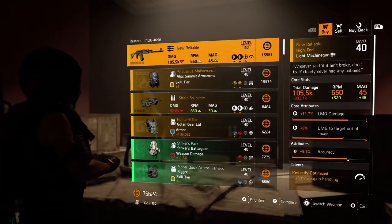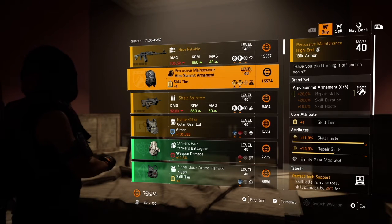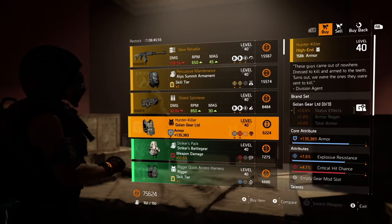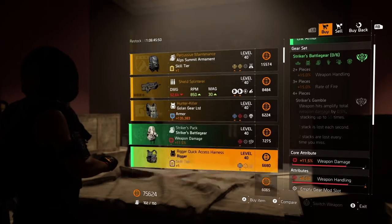She has the new reliable light machine gun, the Alps Summit Armament — not bad, but the skill sits pretty high. The Shield Splinter, if you have that opened up. And the Hunter Killer — not bad, if you have that unlocked.